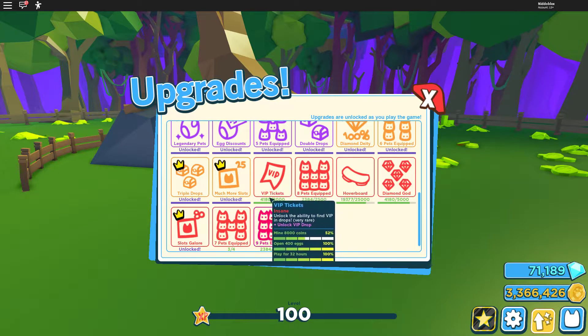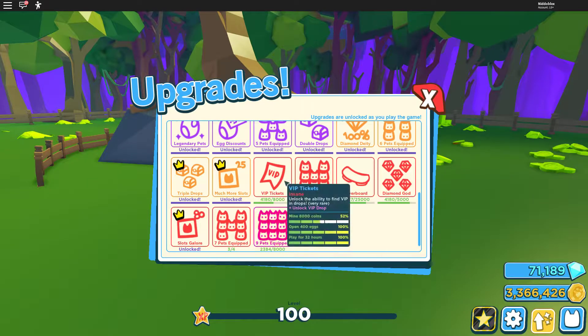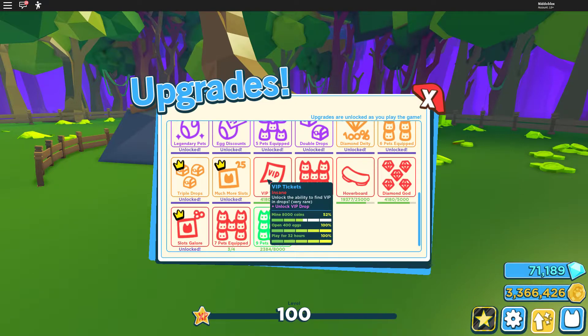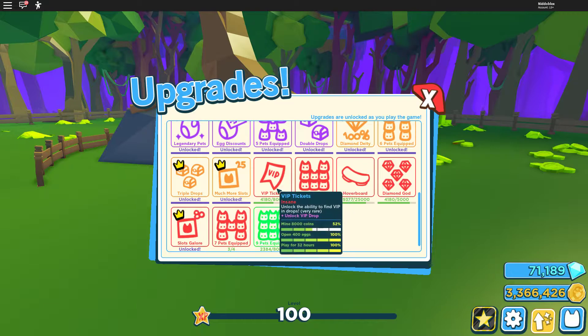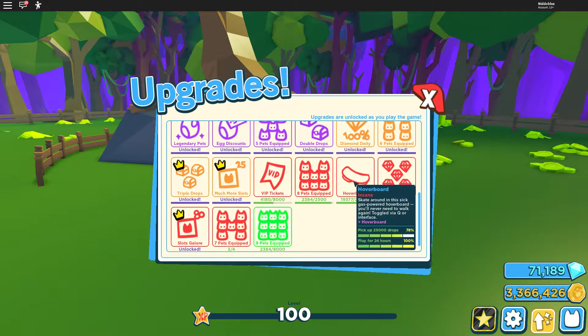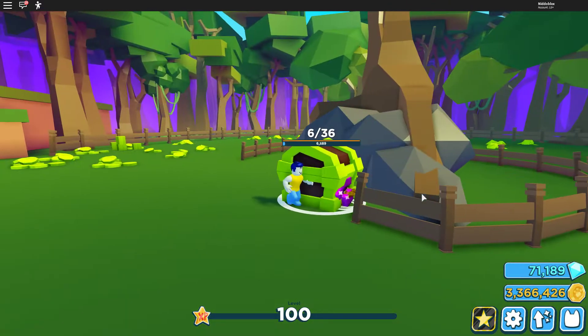You can see we are actually getting close to getting this hoverboard — I'm not sure exactly how it's called. VIP tickets we are also close to getting. Some of these we just need to unlock a new world, but with the VIP tickets we can go to the VIP land and unlock that one. We just have to mine a lot of coins to get those.